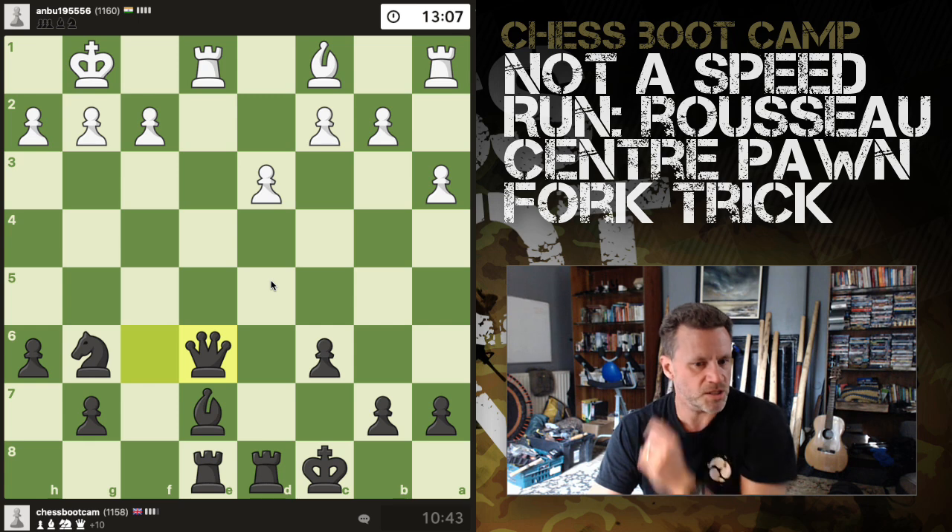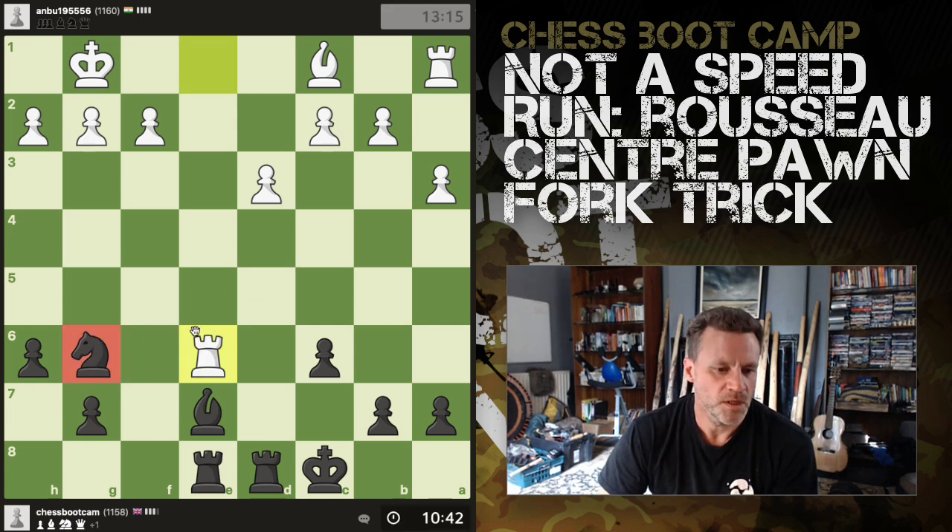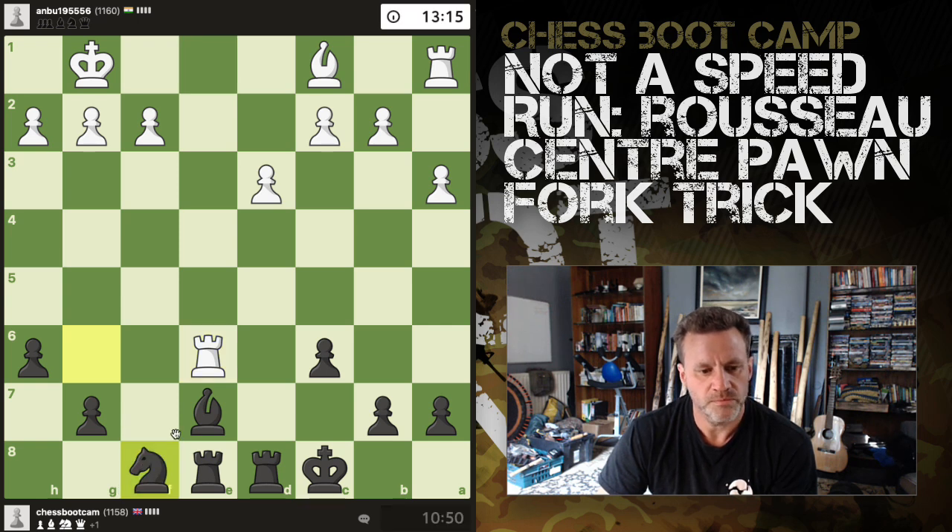Takes, check — wins the queen back. But there, takes, check, queen blocks, I take queen — no, I've just lost material there, no argument for that. Okay, let's just take and play on. The knight's under attack so I'm going to drop my knight back here with tempo against the rook.